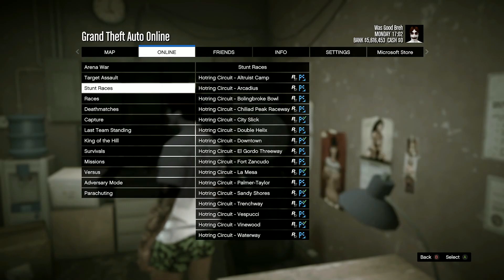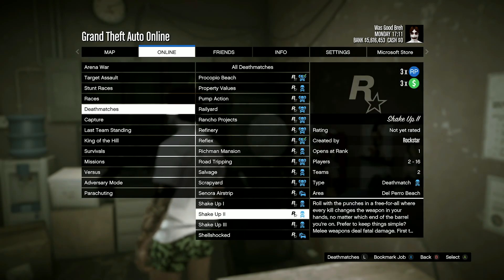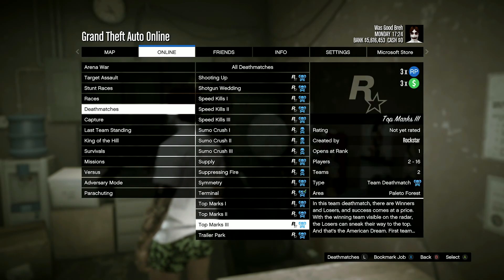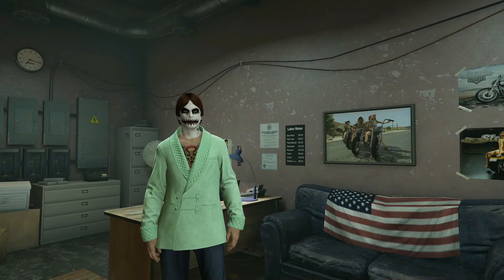If you head over to Rockstar Created, there are two new deathmatches. Shakeup one, two, and three are triple money and RP and are new, as well as Top Marks one, two, and three — they're all new and triple money and RP.